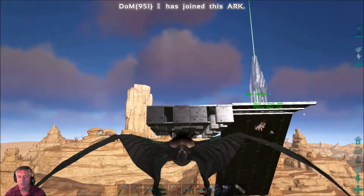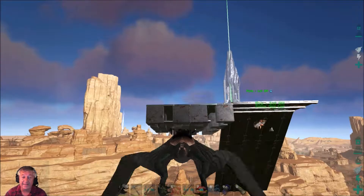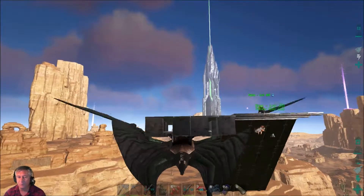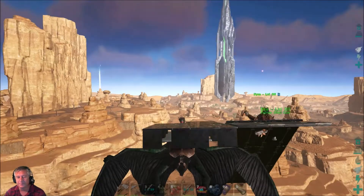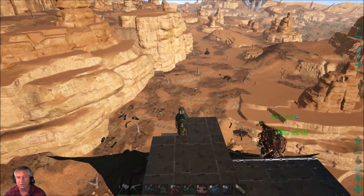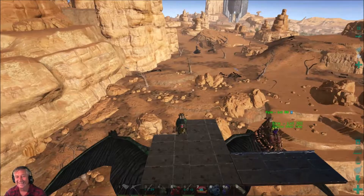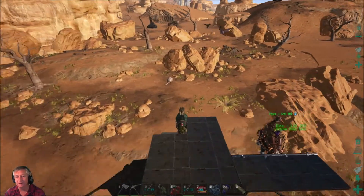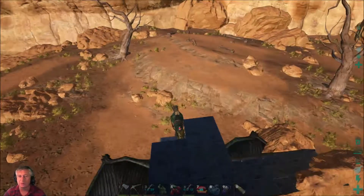We've got three foundations lengthwise and three slanted metal ramp pieces — you can see it from below. If you had started this a little bit more forward you wouldn't have got the three in, and you wouldn't then be able to load the Ankyla up on the ramp. Also, if the Ankyla falls off by some chance, it's not as easy to scoop it up again.